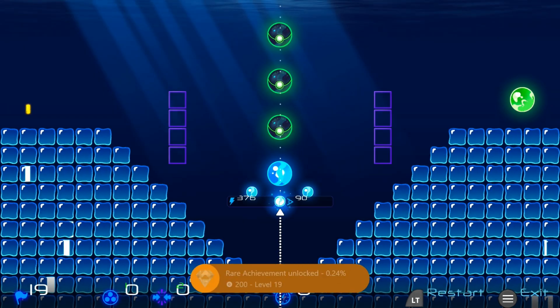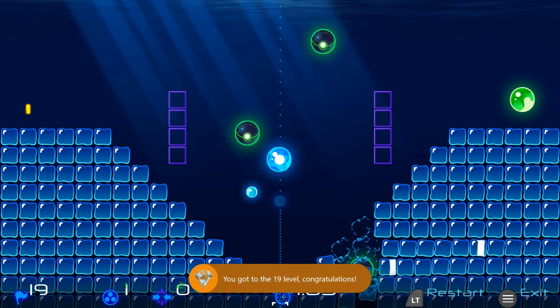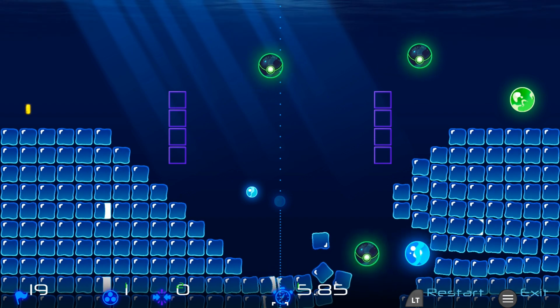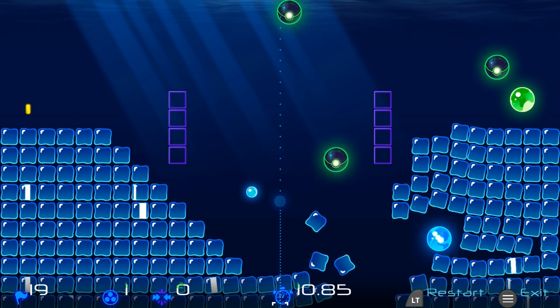For level 19, grab the ball in the middle there, and drag it down in a straight line to the bottom of the screen, and release, and then eventually, after a few seconds, that should complete the level, and that'll unlock your final achievement, and you should now have your full completion again.